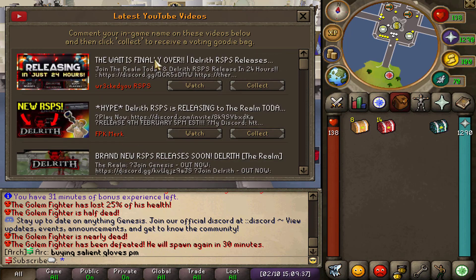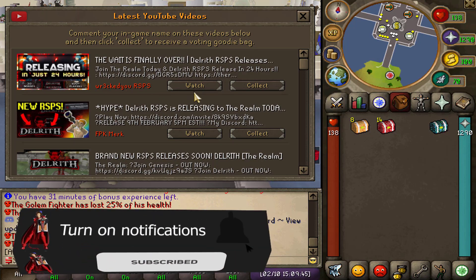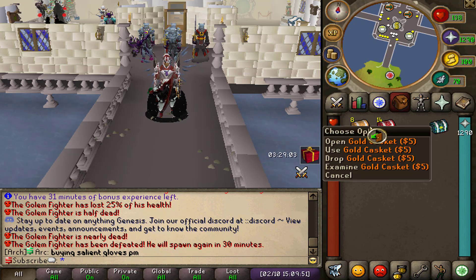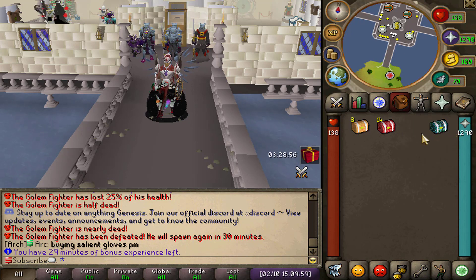On the voting page, content creators like myself will be posting content about the realm or about Genesis. If you see videos like this pop up, make sure to give it a watch, show some love by liking the video, subscribe to the content creator, leave a nice comment with your in-game name, and you'll be able to collect caskets ranging from bronze all the way to the supreme casket which has some really sick rewards.